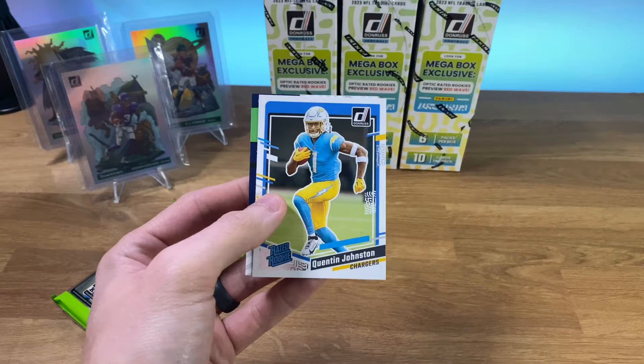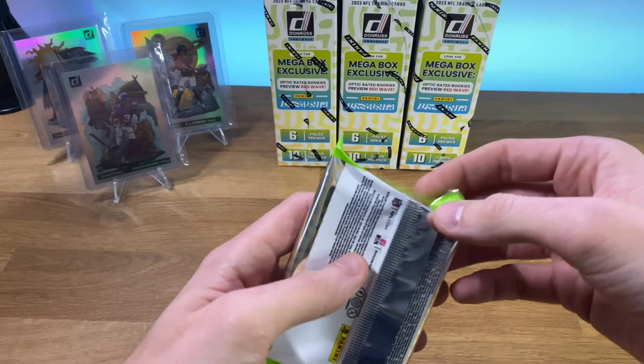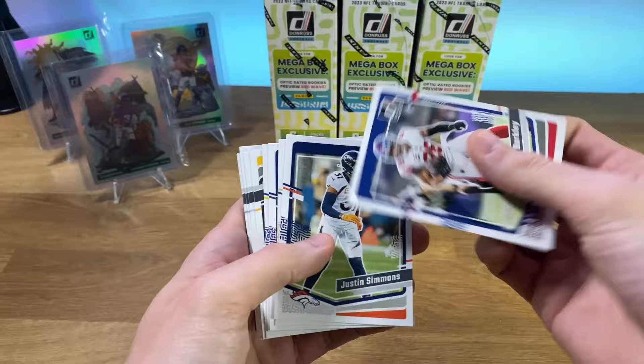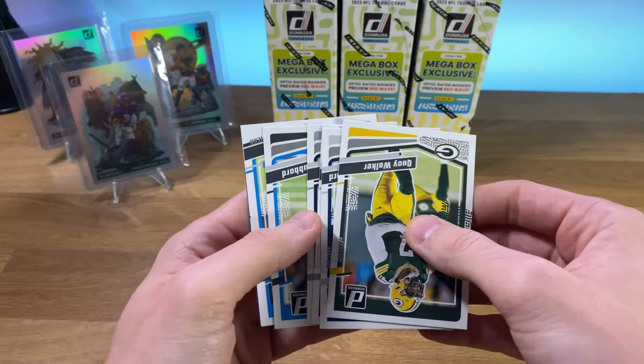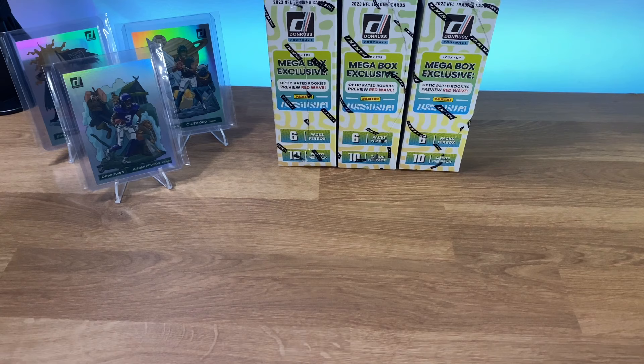Travis Kelsey. Quentin Johnson. And a JSN Rookie Revolution. The red press proof of CJ Mosley. I don't know if it's Kelsey or Kels — I've seen the Kels Brothers podcast, and they had their dad on there. They were saying that their name is actually Kels, but he just got tired of correcting people, so they decided to let it roll. All right, we're done with our blasters.